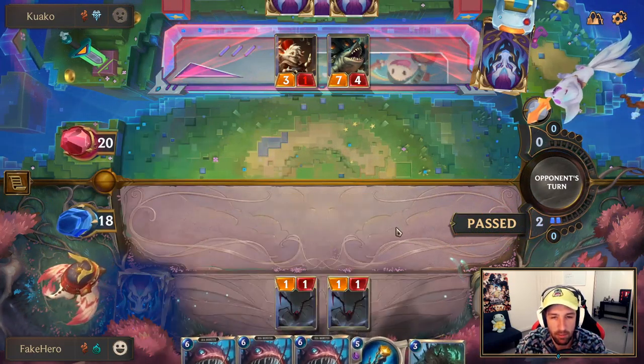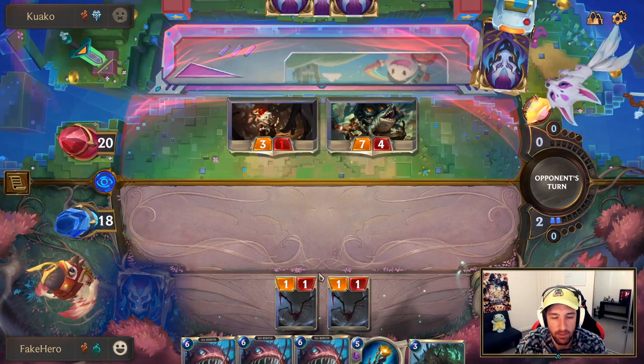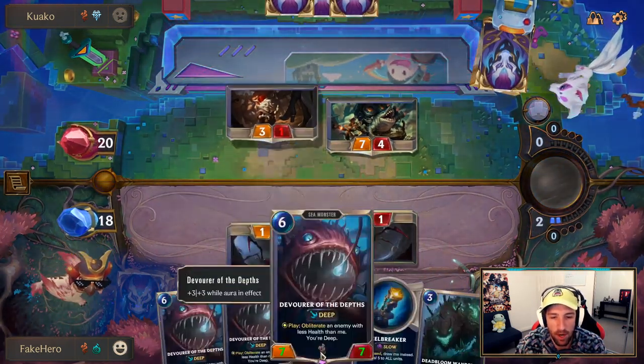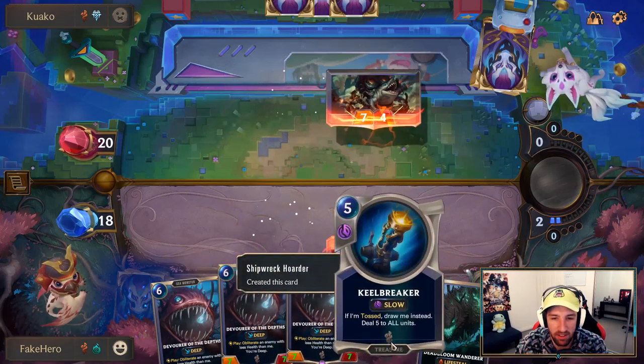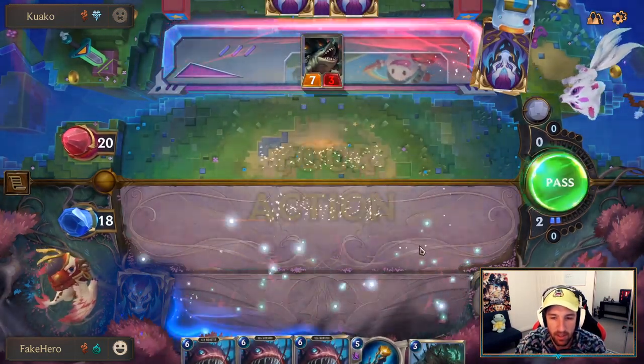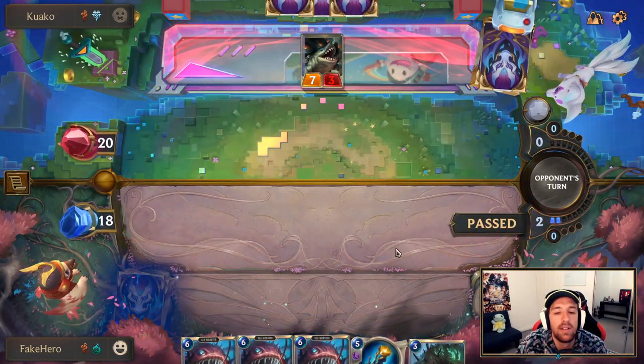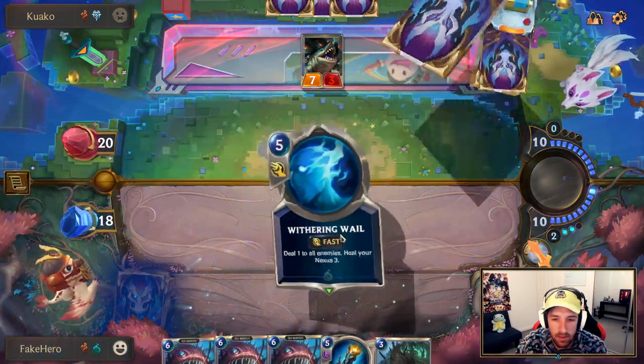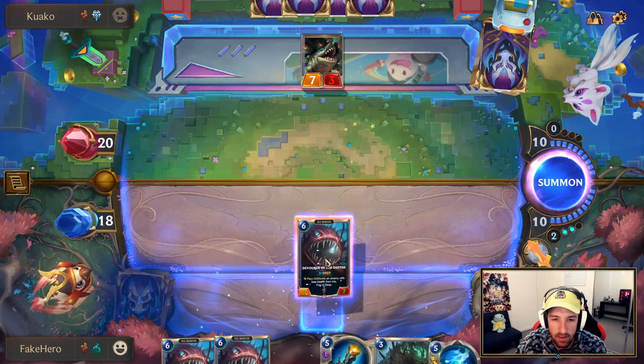This is good for us — we get two really good blockers. Next turn, we can do a few interesting things. I think we'll have to open up with Devourer of Depths. I don't know if I can just go Kill Breaker on the open.